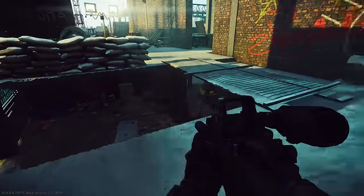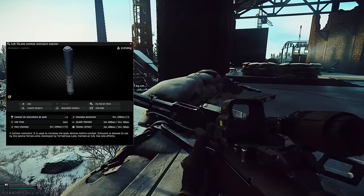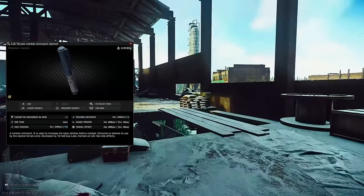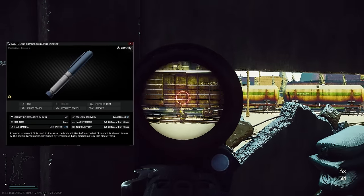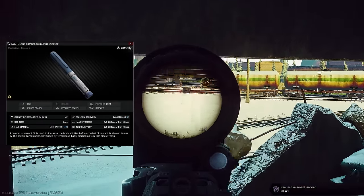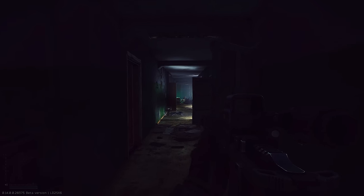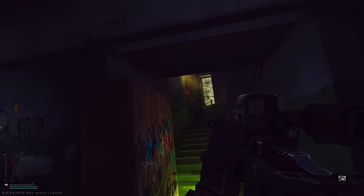Alright, up next are the endurance stimulants. We'll start with the most popular stimulant in this category that you probably know about — the SJ6. The SJ6 is actually one of the worst stims in the endurance category but everyone uses it, and it's also super expensive. For 240 seconds, you're going to get an increased stamina pool as well as the main reason you're popping this — stamina recovery of plus two a second. Historically people have popped this to run to high-value loot. A great case use is if you're sniping, using a heavy MG, need to go on a big flank very fast, or hold your breath a single time.